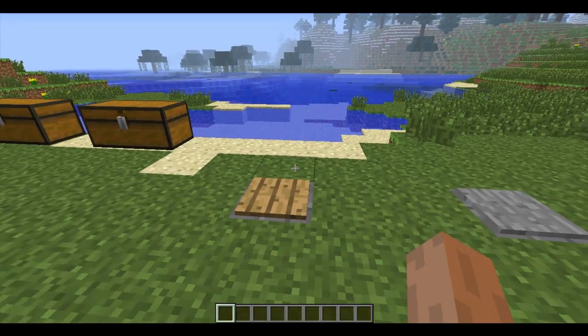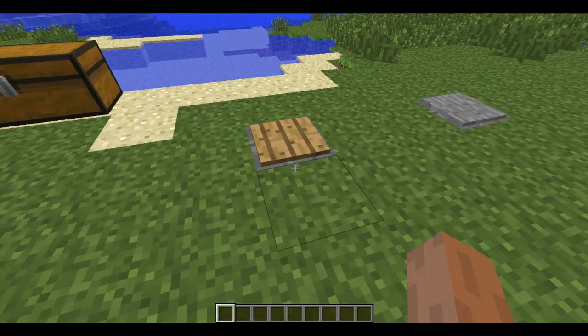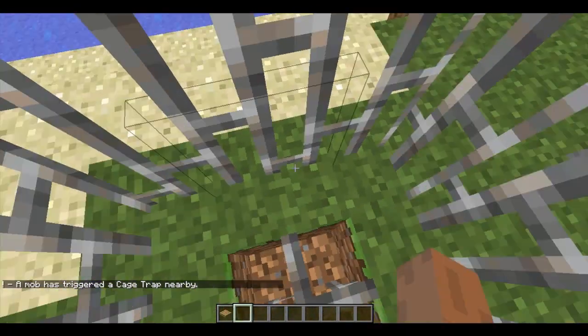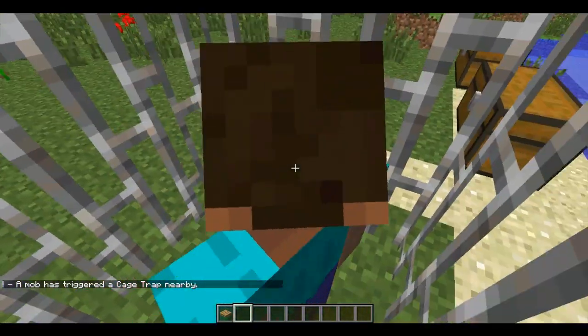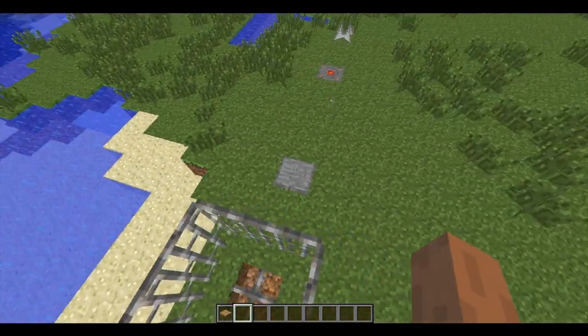It's very laggy, I'll be back in a moment. Let's try the cage trap. You just walk on the pressure plate and it puts you into a cage made of iron bars.